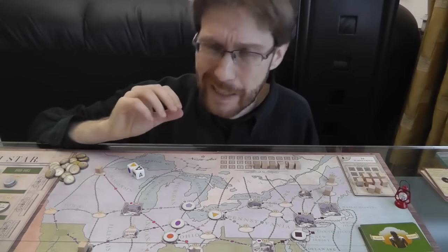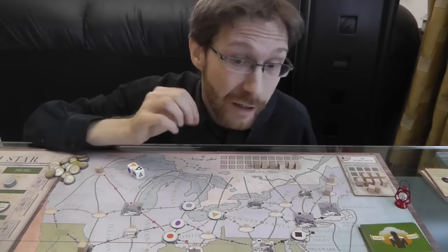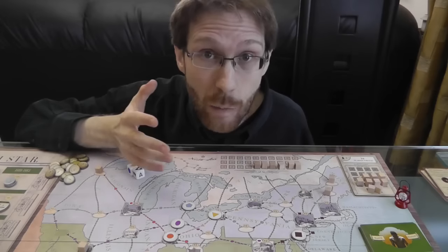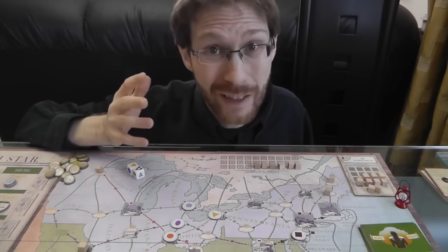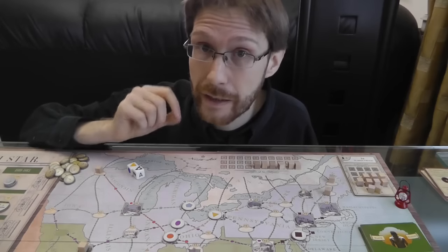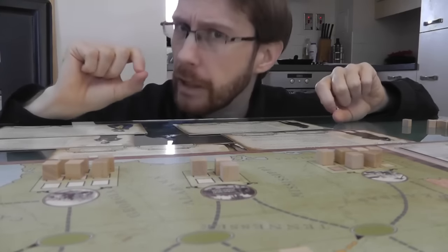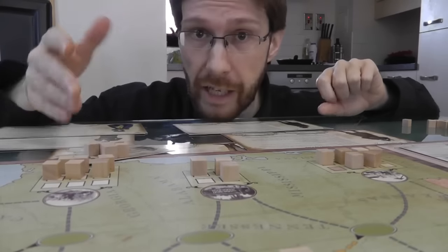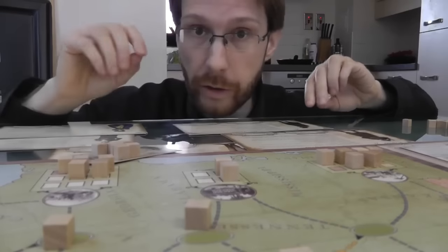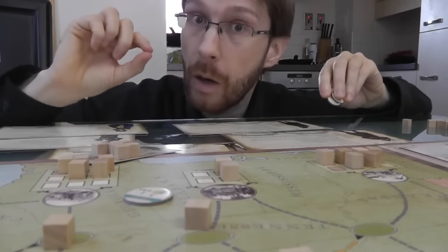All of this is quite simple. Freedom isn't a very complex game — it's easy to learn, and this lures you into a false sense of security. After your first turn, your second turn, you think you know what you're doing. But you can't relax because so much is arrayed against you. These plantations are going to fill up fast — new shipments of slave cubes are arriving all the time. You're going to have to keep shuttling cubes northwards constantly, which means you're going to have to keep buying movement tokens and spending your money all the time.